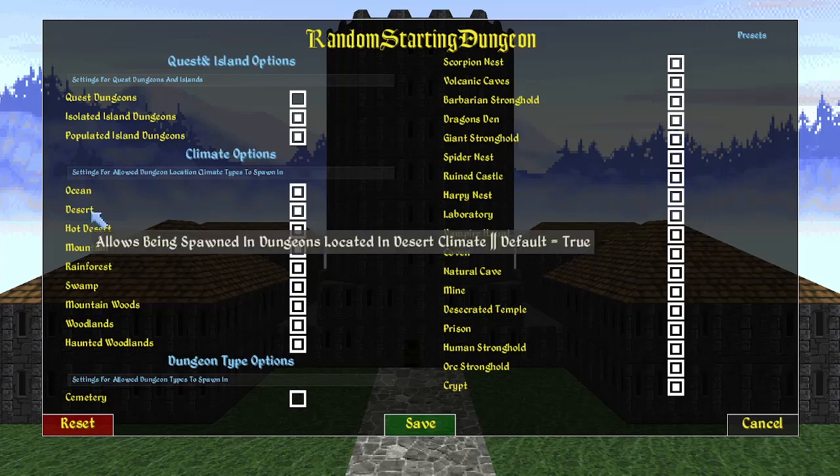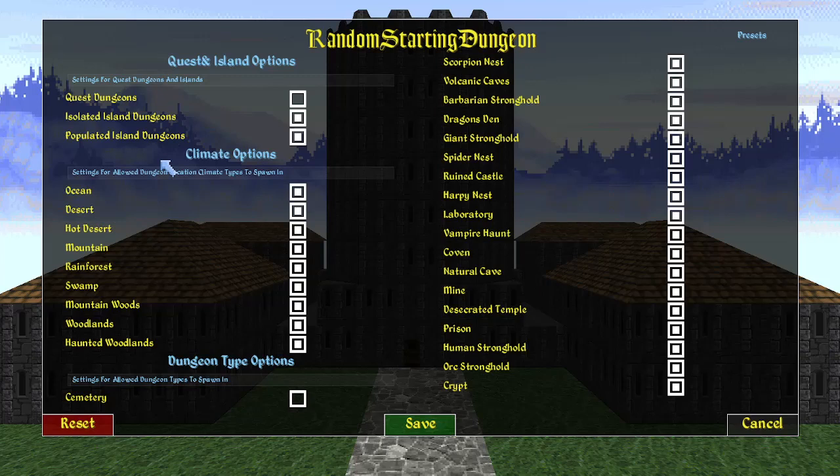All the game's areas have a different biome associated with them - basically this list here. Stuff like desert, hot desert would be like the southern parts where the Alakir desert is. Woodlands, haunted woodlands, mountain woods would be around the regions where Daggerfall is. There's a climate map you can reference. Depending on what mods you have, it could affect how difficult or easy your start is - such as mods like Climates and Calories where temperature does matter. Then there are all the possible dungeon types in the game.